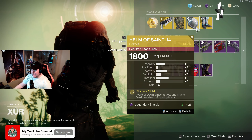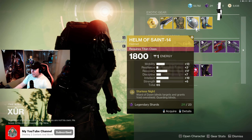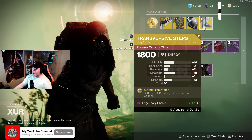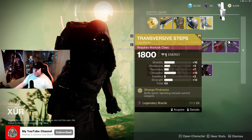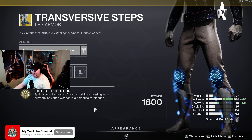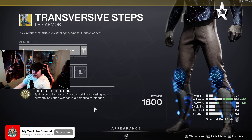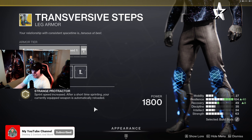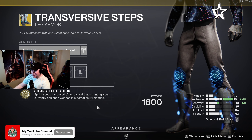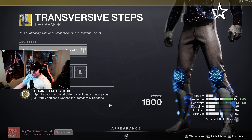To me, the Helm of Saint-14 is a great PvP exotic as well as PvE — if you're overwhelmed with ads, throw that down and they'll wander around until they regain their senses. Moving on, the Warlock exotic this week is Transversive Steps. The main perk is Strange Protractor — sprint speed is increased, and after a short time sprinting, your currently equipped weapon is automatically reloaded. It's definitely a decent exotic in PvP if you want that reload after taking a couple of shots and running away.